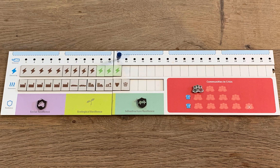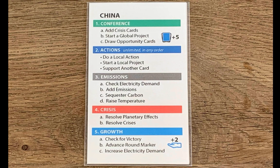This looks pretty dire. What can you, the players, do about it? You'll want to focus on two different goals. First, reducing the amount of carbon you generate—all those gray tokens. Next, increasing your resilience to protect your communities.